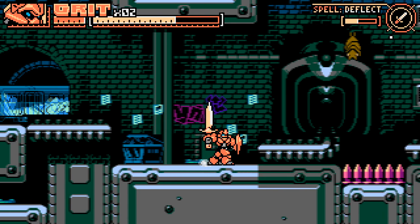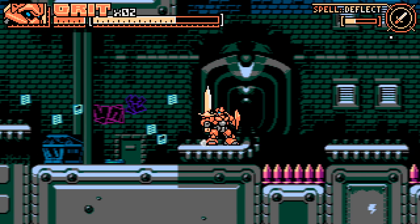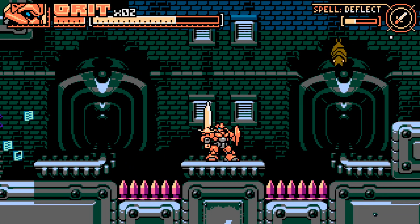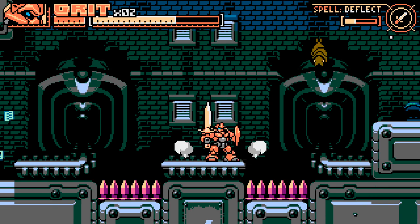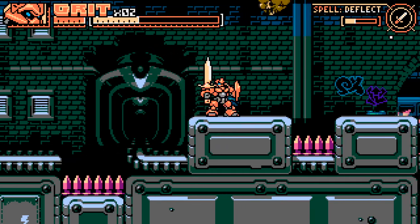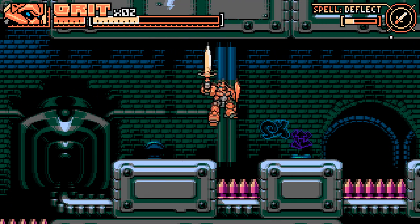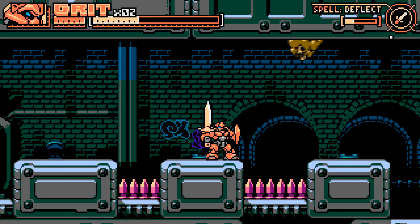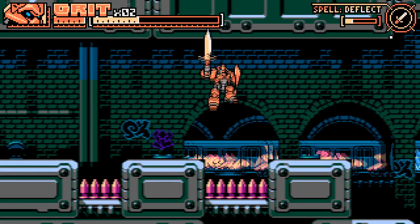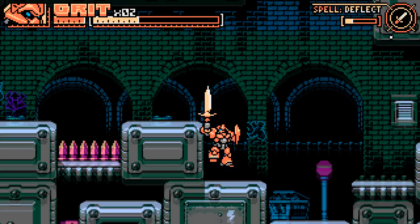Unlike Gato Roboto where the cat was not capable of going out on its own, so I was a bit wary of that. Do spikes one-hit? I certainly hope not. So they don't one-hit — that's good news at least. The only thing that's truly dangerous are bottomless pits, so we just gotta keep in mind to watch those.